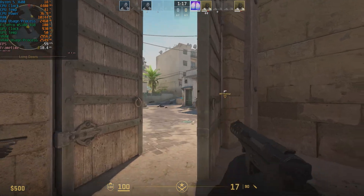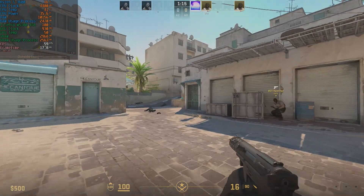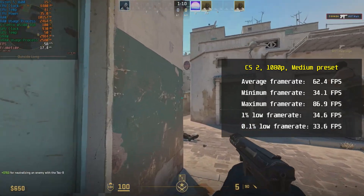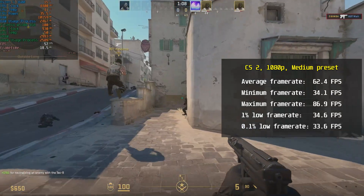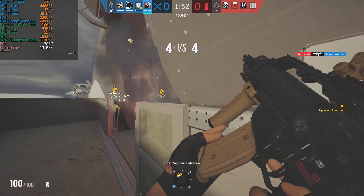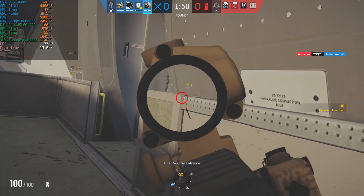Now let's see the card's performance in different game genres. Starting kind of strong in CS2 at 1080p medium preset — the card's average framerate was 62.4 FPS, minimum was 34.1, and maximum was 86.9 FPS. In CS2, I thought the card would break the 100 FPS mark at medium preset, but it's a workstation card with a 50W TDP, so I'm kind of impressed with the results anyway.